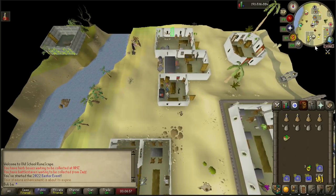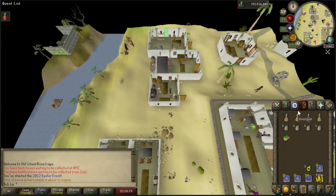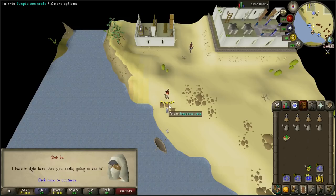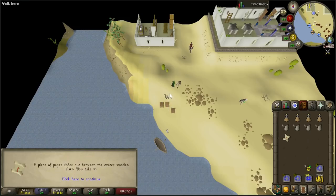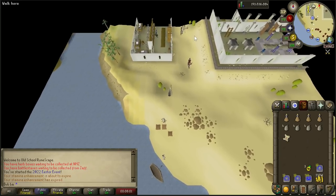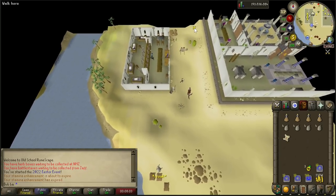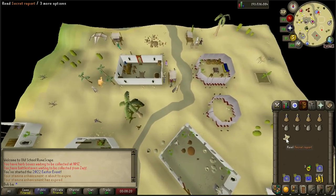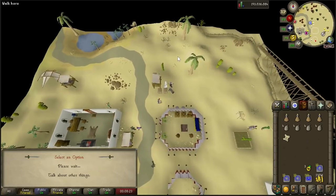Once you get the special super hot kebab in your inventory, go ahead and make your way back down to the Suspicious Crate and talk to it once more. After spamming through the options, once you get the secret report in your inventory, go ahead and make your way back north to Ali Morissane.